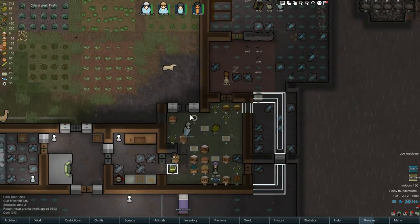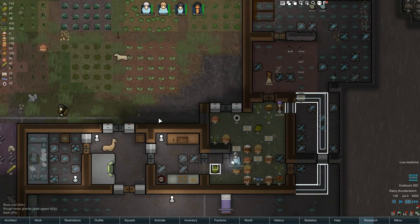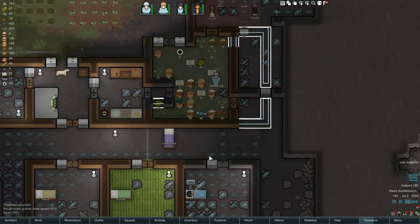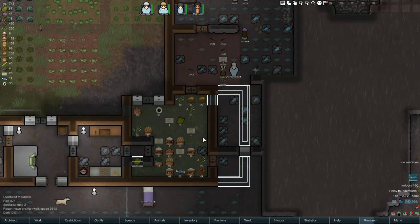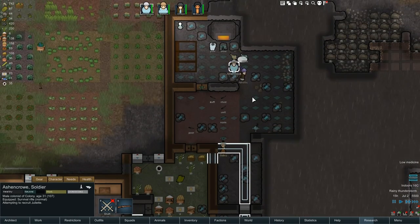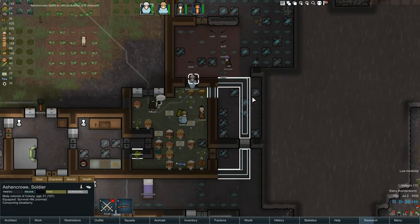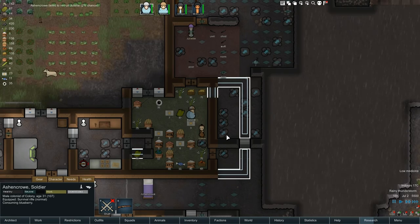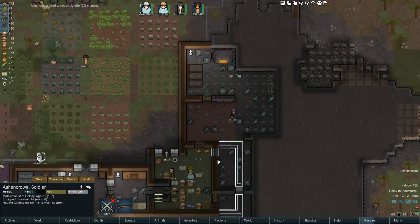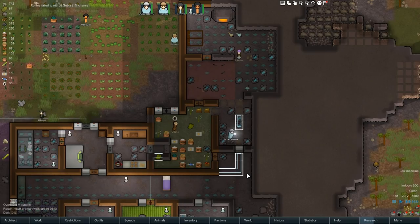The solar flare is probably not helping — it should pass in about a day. In the last episode we managed to capture three prisoners, but one of them died due to an extreme infection. We've still got two of them, so hopefully if we can recruit them, that would be enormously helpful in expanding the ability of our base to succeed and thrive.